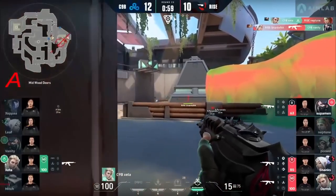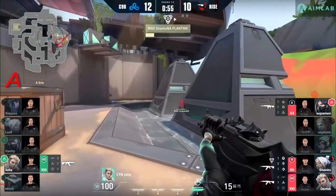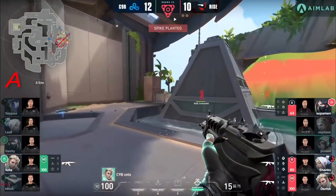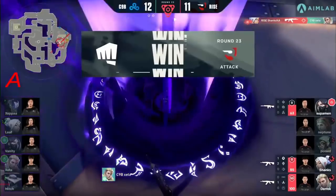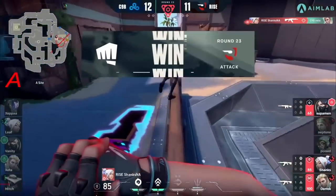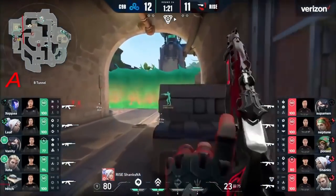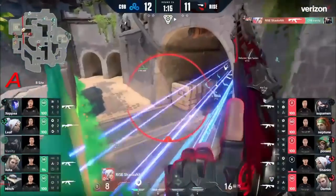And C9 threw themselves for a loop, going pistol out towards Poised in the hallway. Now it's up to Shanks — not an over round, 3v1. Zeta here looks to capitalize on one, but Shanks makes it a 3K on the round. Shanks looking for a one-way there. Almost got the feet of Derek on the other side — or sorry, there's Sova on the other side, which is Zeta.